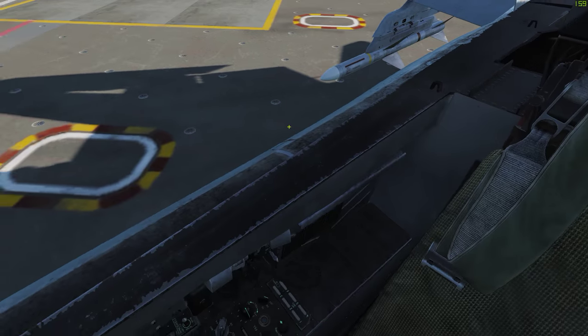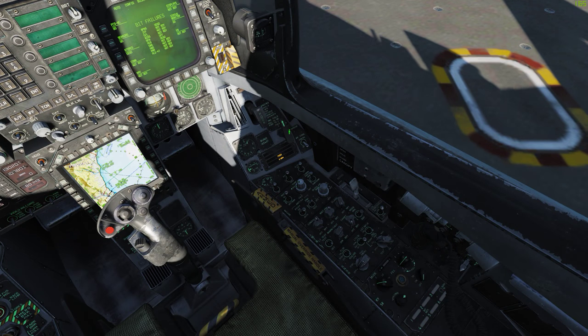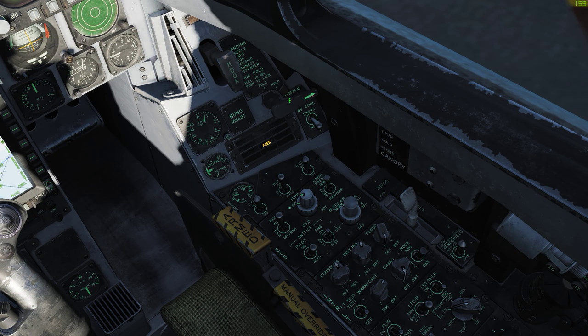Now our wings do need to be spread, so we're going to right-click the spread wing knob twice, and we're going to hit Left-Control-C to go ahead and close the canopy.